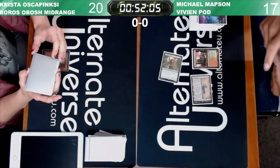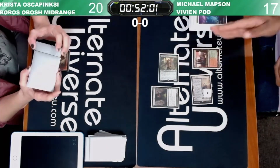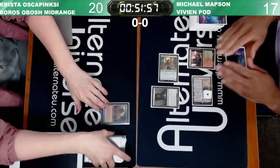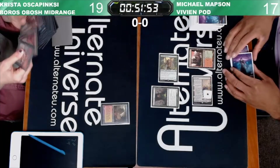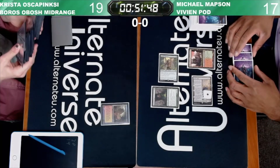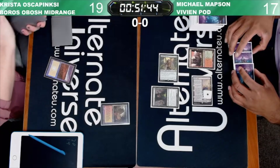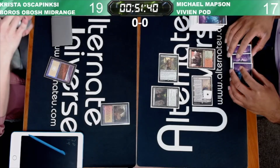Madsen has got a Urza's Saga, Stomping Ground, and Ignoble Hierarch going into a Devoted Druid. If you're unsure what Vivian Pod is — it plays Vivien, Alta Hunt, which is the new planeswalker from Streets of New Capenna. It has an uptick ability, and it's very similar to a card called Birthing Pod, hence the pod name.